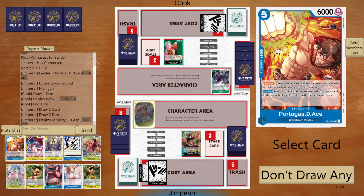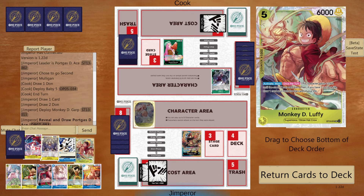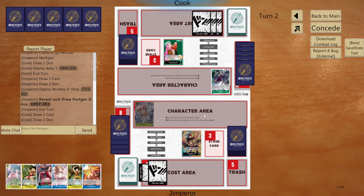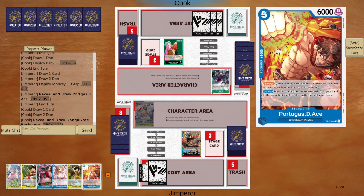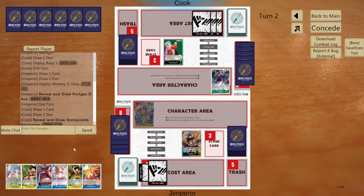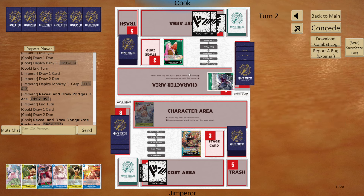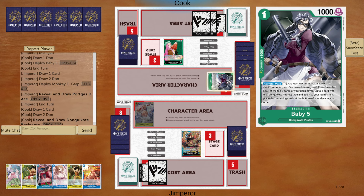Looks like we got the 5-cost Ace. I'm guessing this is better to grab than the 5-cost Luffy, so we are going to add that to hand. Remember guys, I am no expert on this deck. I have played a lot of blue-yellow Ace this set, but that's for OP07 with new cards like the new Ace, Boa, and stuff like that. We're going to just have fun with this deck today.